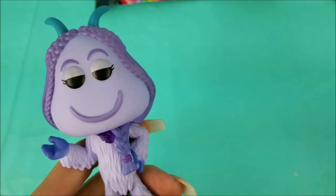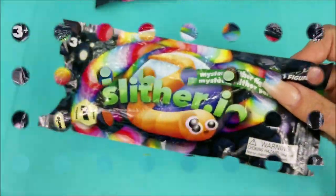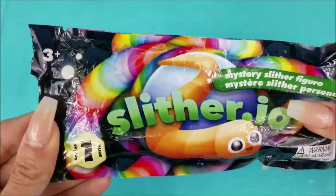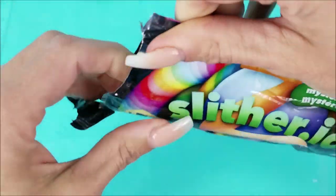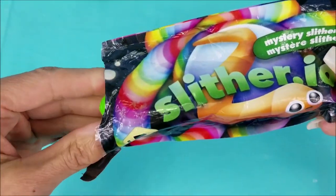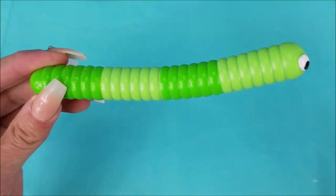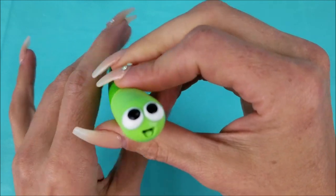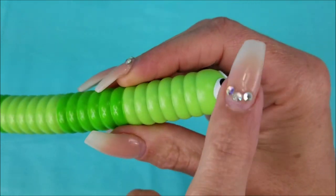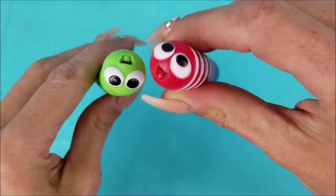Hey guys, now it's time for our second package! Thank you, Michi! This one's a little rough for the eyes, but that's okay because it'll still open up just fine. And... this is a very green Slither.io. Look at him — he's even got a green little tongue. So light green and dark green pattern. Now these guys can be best friends!